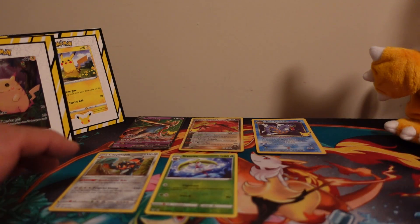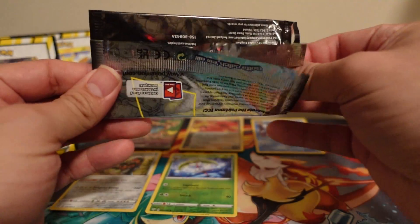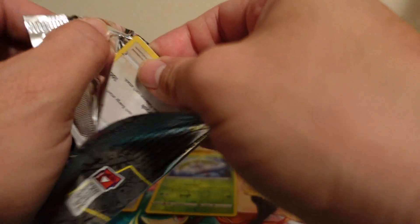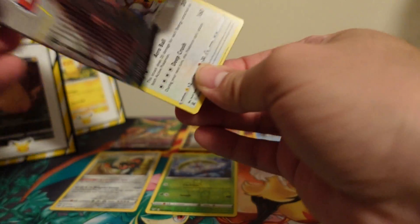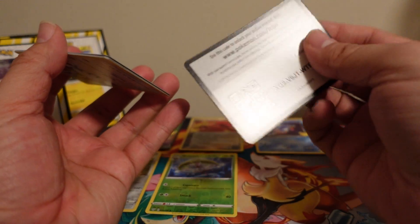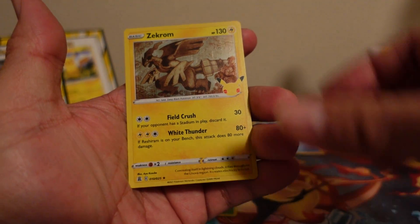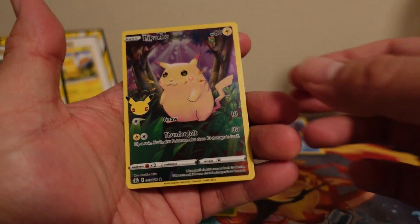Alright, two more Celebrations packs — let's see if we can pull one of the original three today. I already have Venusaur but it will not hurt to have another. What blows my mind is I've been seeing people pull multiple Blastoise and I've yet to pull one — people are pulling Blastoise like they're going out of style. We got Lugia, Reshiram, Zekrom, and the full art Pikachu.